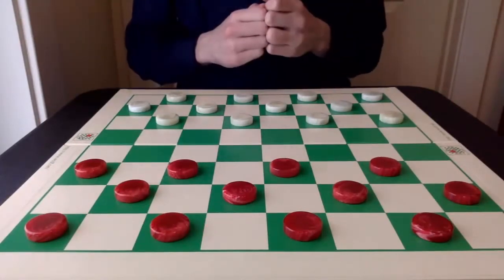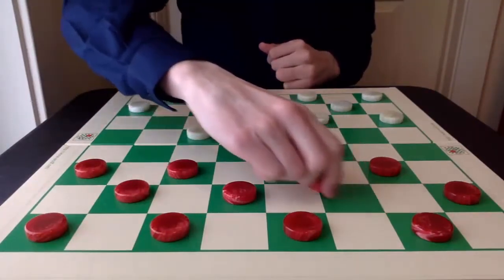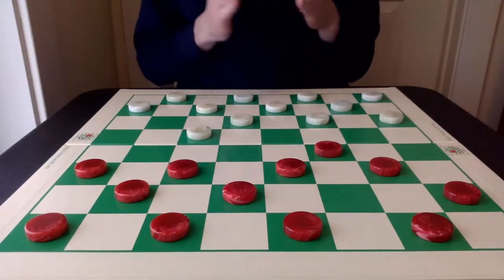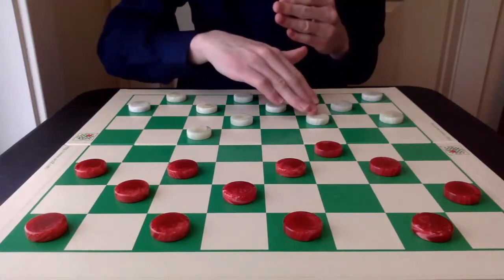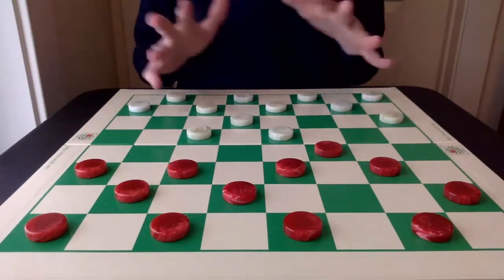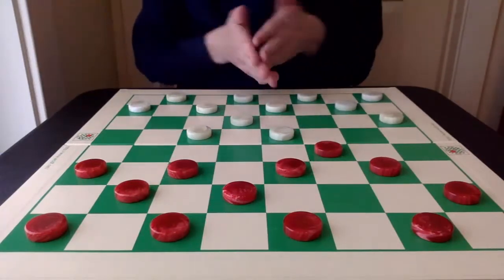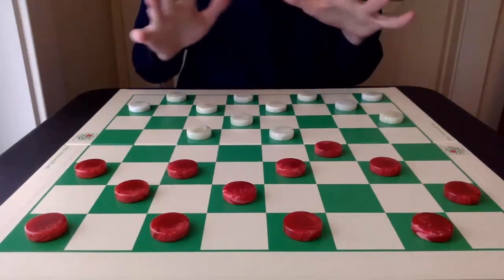Let's look at the first natural attack. The Nemesis, again: 10-14, 24-19, and 6-10. Naturally, going toward the center is best — we all know this — but here it's actually a little bit inferior. The 22-18 move, which looks natural toward the center, is actually not the best move. It's perfectly sound, but 22-17 is actually best. However, 22-18 is too natural and you're probably going to see it in a lot of games, so I'm going to show this variation first.